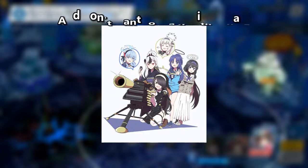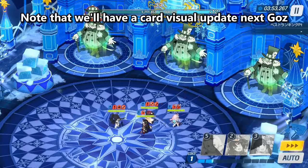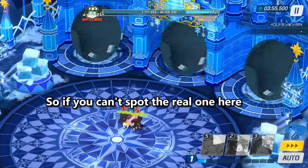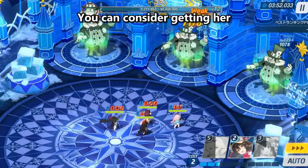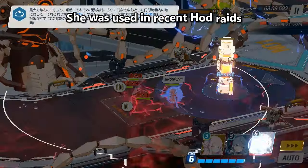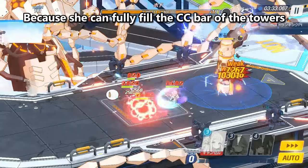If you want an easier time and don't want to struggle with Hinata, note that we'll have a card visual update next in Gauss. Red cards will be extra red while the real one is extra green. So if you can't spot the real one, you can consider getting her. Maybe she'll be used in more raids — as Eschi says, she was used in recent hot raids because she can fully fill the CC bar of the tower.